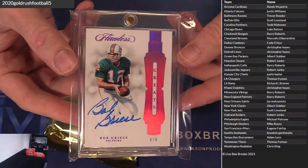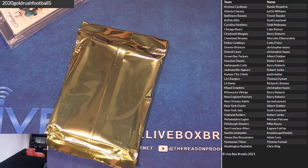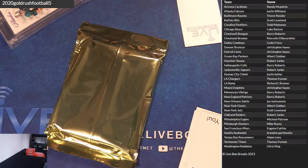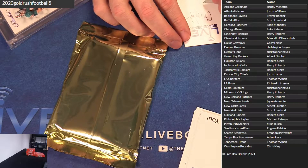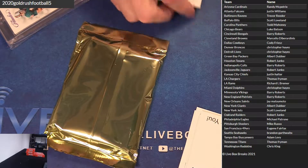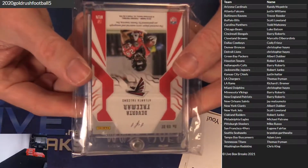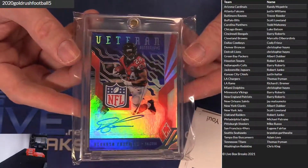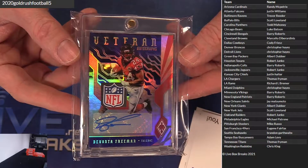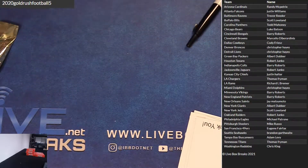Four out of four. Nice, flawless hit. Next up, a 101 — my boy Levante Freeman, Auto Shield. That's pretty cool. Very nice. J-Will. Where's Breaking Chris at? He's a bigger Freeman collector than I am.